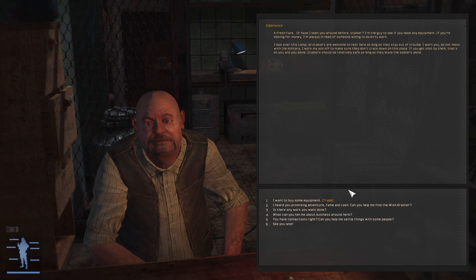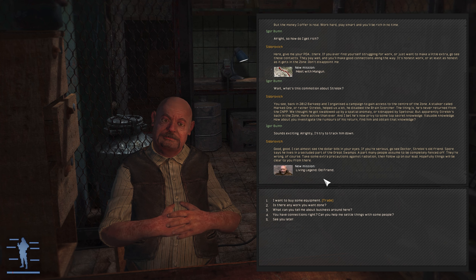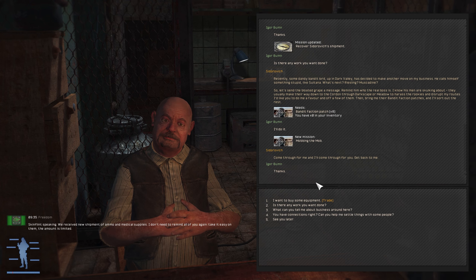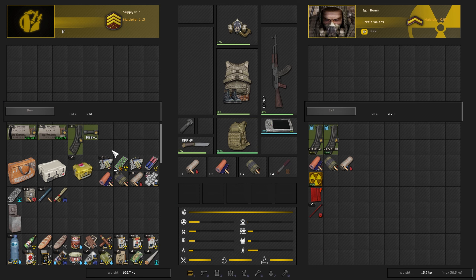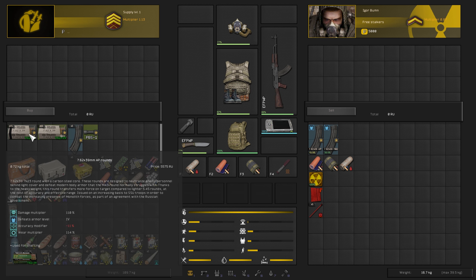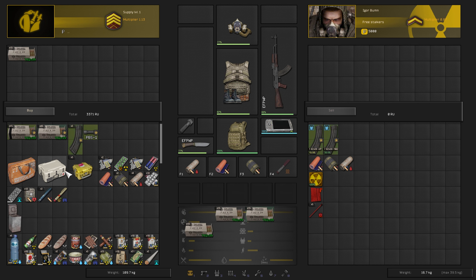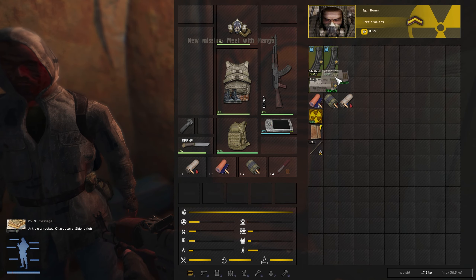We're also going to sort out some Sidrovich quests. How do I get rich? Any work you want done? Sure. Let's see what kind of equipment he's got to trade. A suppressor, some additional magazines, and some additional rounds of ammo. I might get some - it's going to set me back a little bit, but the more bullets I have, the better. We're going to work with that understanding.